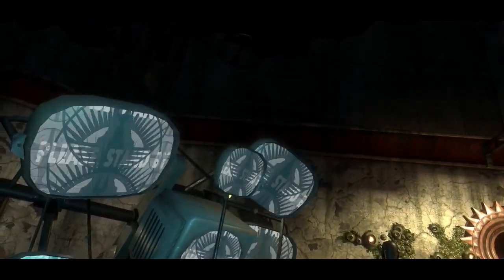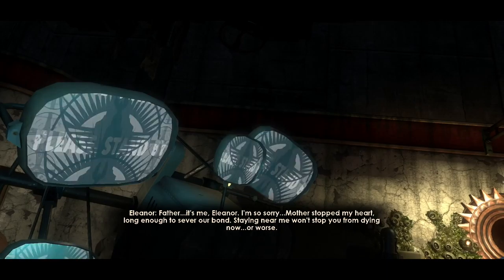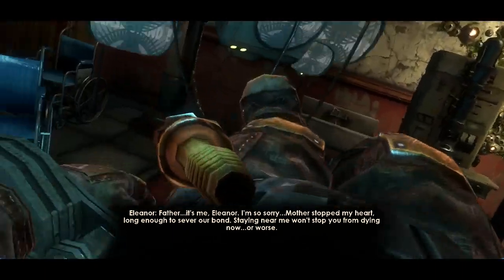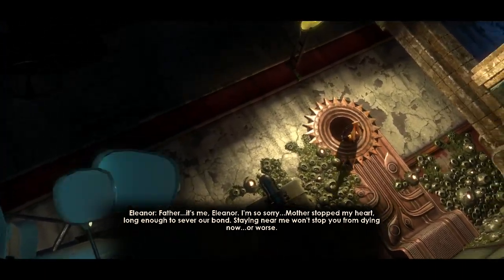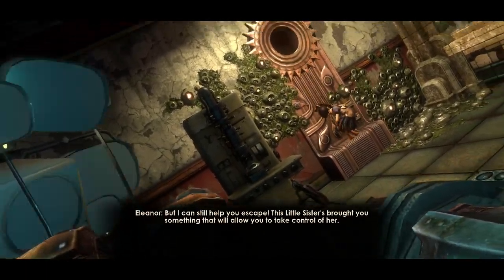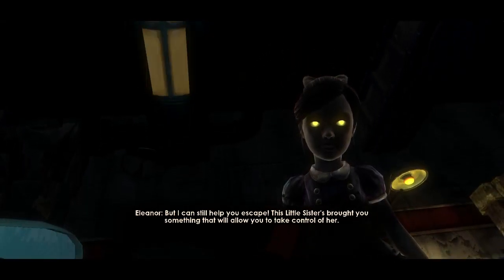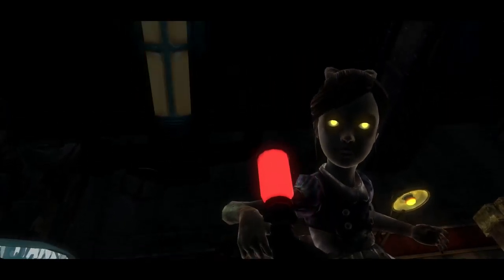'Watch him — his body is shutting down now naturally. But if he dies of trauma, he will return elsewhere. Full restraints at all times. No one enters this room until he expires.' So there we go — she kind of explains the way Vita Chambers work. If we would die of damage, we would get back to the Vita Chambers. 'I'm so sorry — mother stopped my heart long enough to sever our bond. Staying near me won't stop you from dying now, or worse. But I can still help you escape. This little sister's brought you something that will allow you to take control of her.' And now we get to the coolest part of Bioshock 2 — we're gonna play as a little sister.